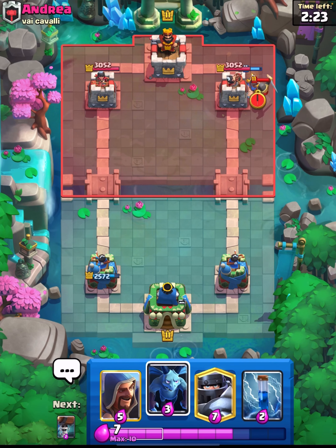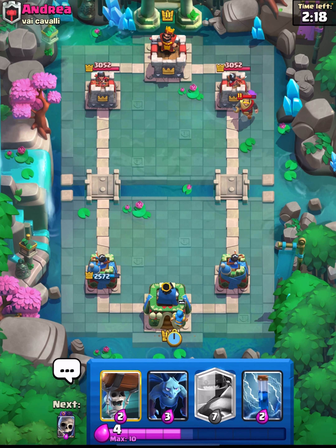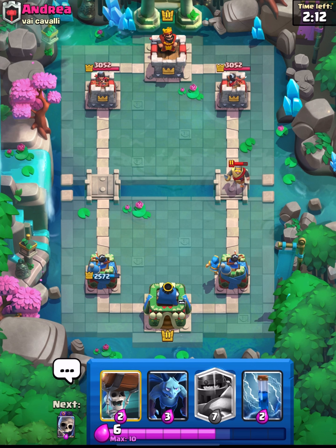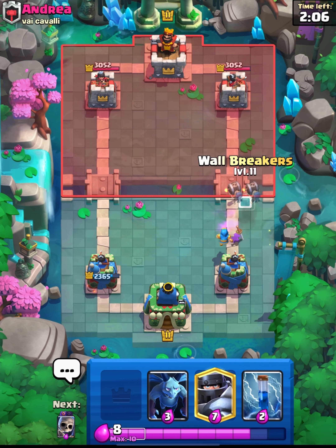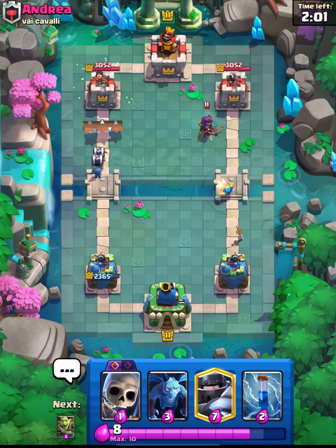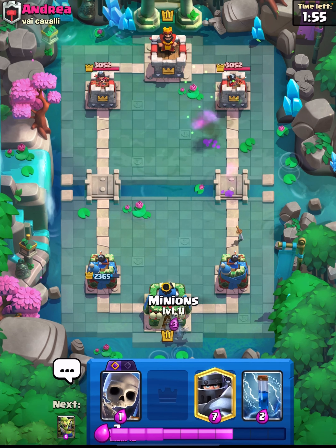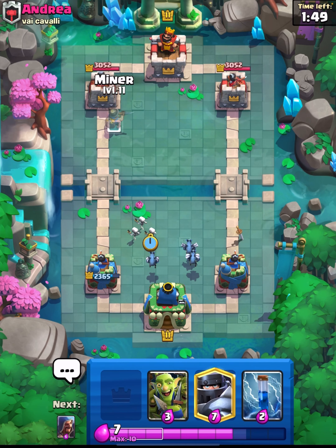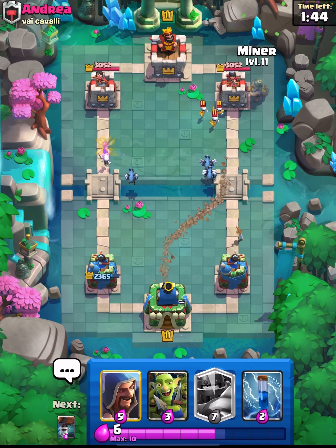One thing I do love about this deck is the fact that we're taking cards like the Wizard and the Minions - cards that don't really have a place in other decks. Minions obviously do have a good place in a lot of decks including Pekka Bridge Spam, but especially the Wizard. The Wizard is just such a forgotten about card, simply due to the fact that there are better options for 5 Elixir. But look, he's just killing the Archer Queen - it is a very good card that's always overlooked.